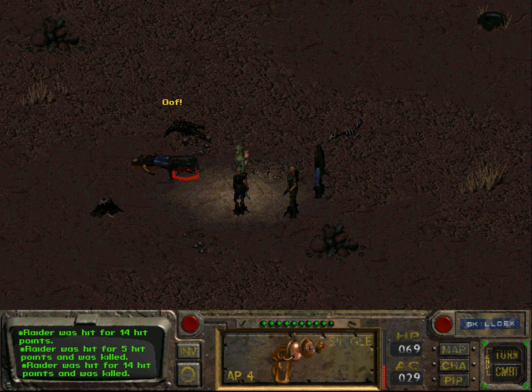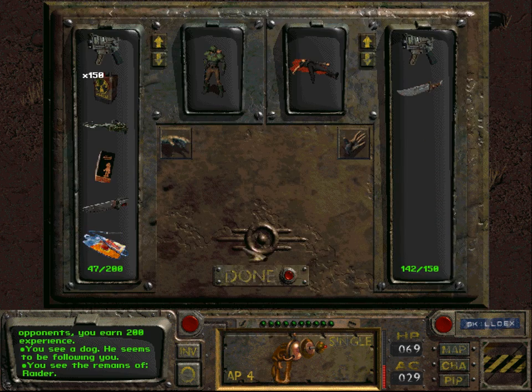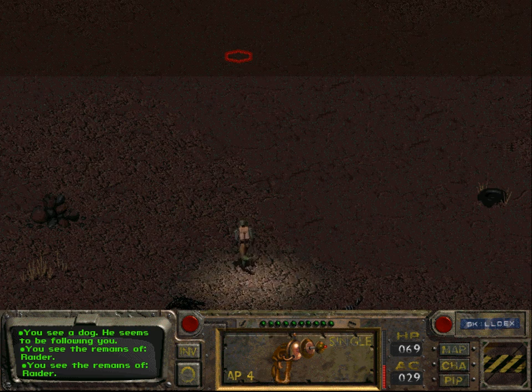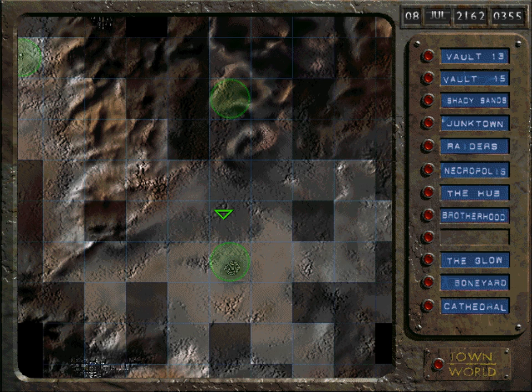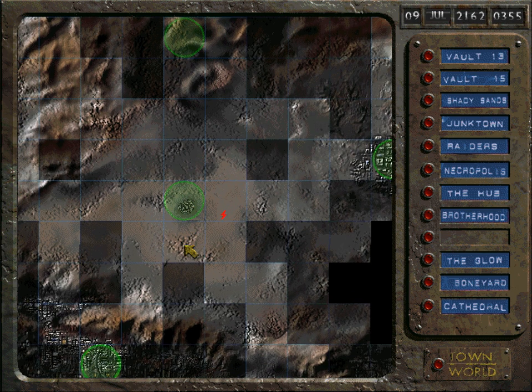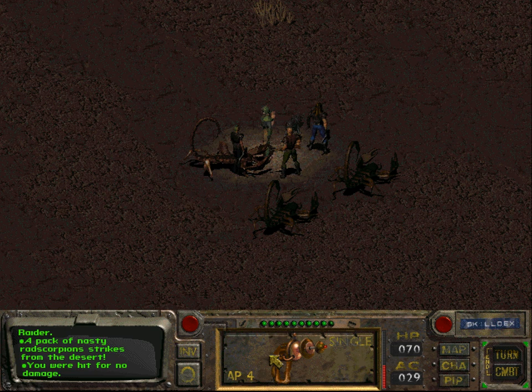I'm not completely sure whether it's actually necessary to visit the Brotherhood of Steel to complete the game — I think you could just go to the Mutant Army without getting the quest from the Brotherhood. But if you don't visit the Brotherhood of Steel, you won't have access to the Power Armor, and without Power Armor the end game is just ridiculously hard. Please don't crash — okay, it didn't crash, fine.